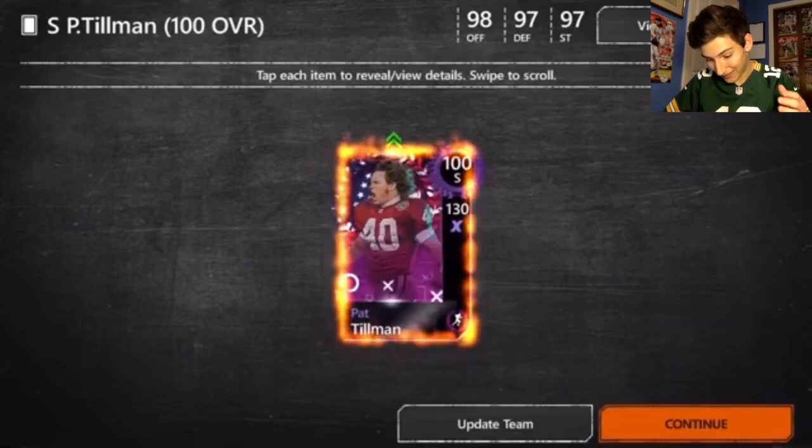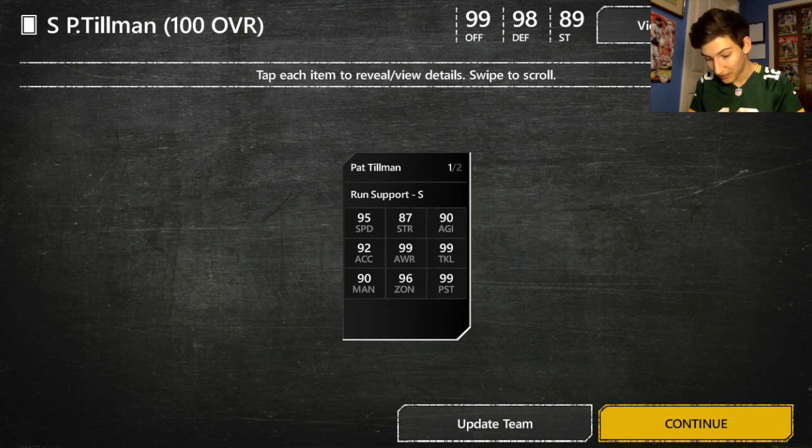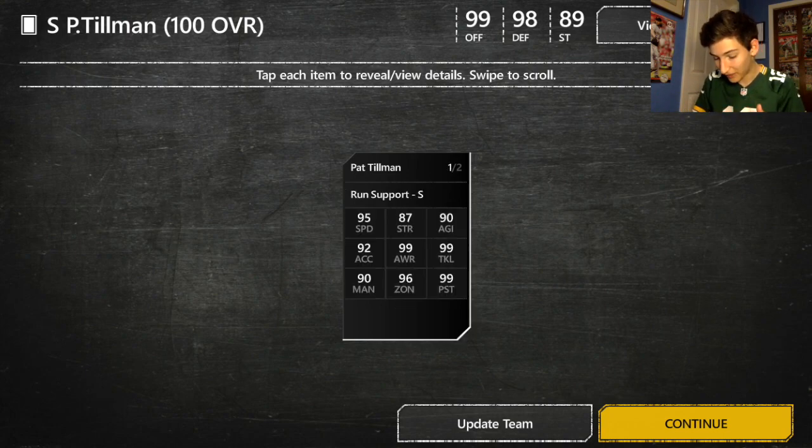Bang, there we go — obviously an update to my team. Only a 98 defense. He's going to be my first Onyx safety, and he might be the first Onyx on my defense at all. 100 overall, 130 power. His stats: 95 speed, 92 acceleration, and 99 awareness, tackling, and pursuit. He's a very good card — doesn't have great size but has really good stats.